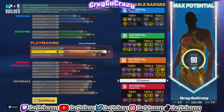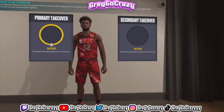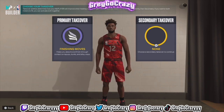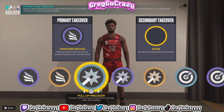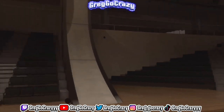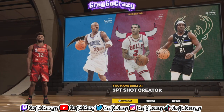Right now the badge count ends at 16, 22, and 21. I'm still changing and tweaking things. For takeover, you get Slash and Shock Drop, Sharp Shooting, and Playmaking too. I went with Finishing Moves as my takeover and also Easy Blow-Bys. The way this game is being played right now, people are going crazy in the paint, just going to the paint and dunking. The player shades come out to Drew Holiday and Lonzo Ball.